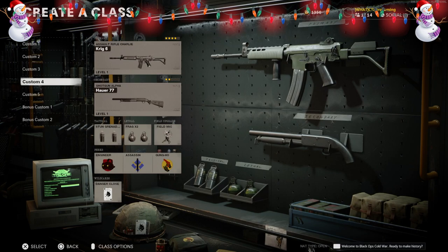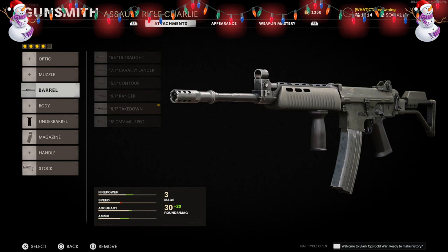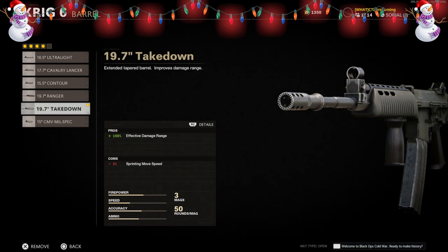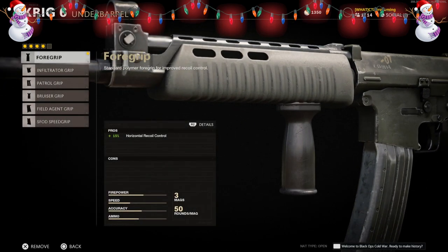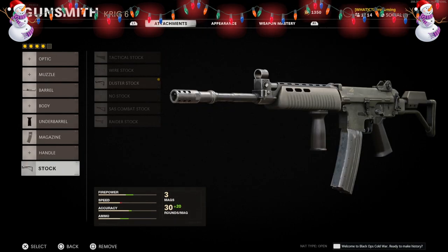Now let's move to the other end of the spectrum by showing you a weapon that appeared in pretty much all Call of Duty games so far — the Galil. To make the Galil in Black Ops Cold War, you need to be using the KRIG 6 assault rifle with four attachments. First, the barrel which is the 19.7 inch takedown; then the under barrel foregrip; then the magazine which is the STANAG 50 round.